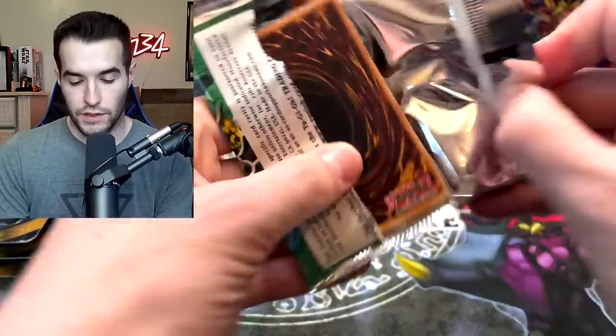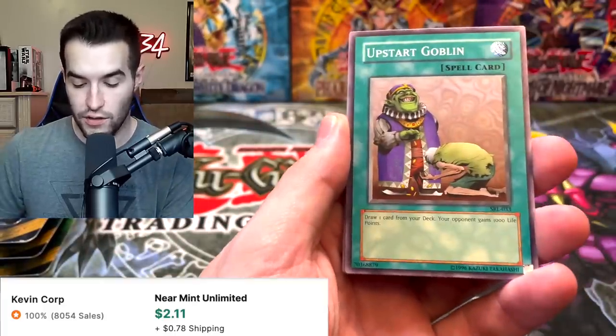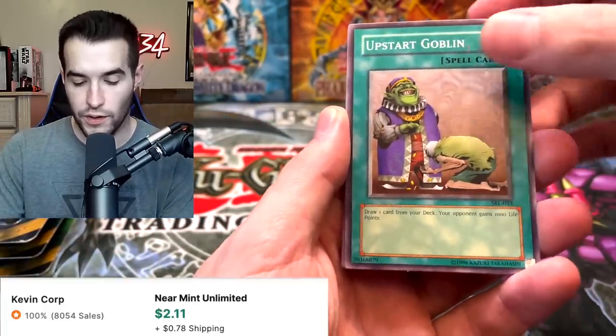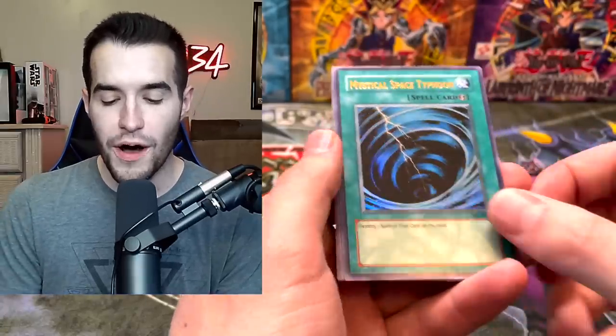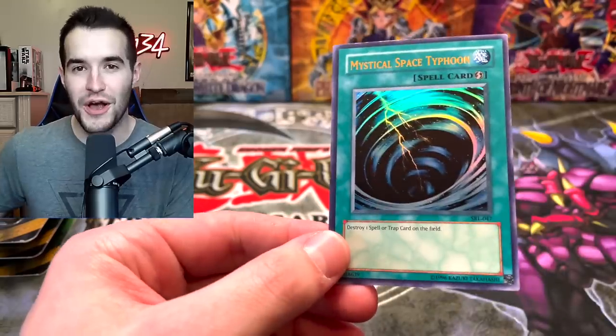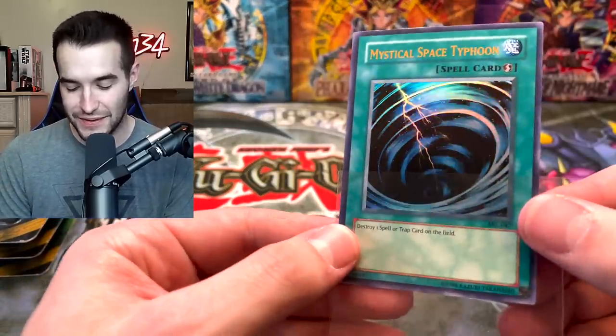For the Spell Ruler packs so far we've gotten a Messenger of Peace as our only foil of the day. We've got a Mechanical Snail, Upstart Goblin — there's a one dollar plus card — very good. Flash Assailant. Oh — a Mystical Space Typhoon Ultra Rare! That is pretty awesome. You love to see Mystical Space Typhoon.